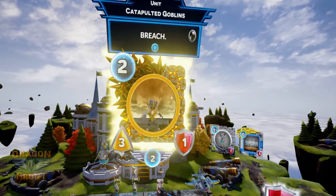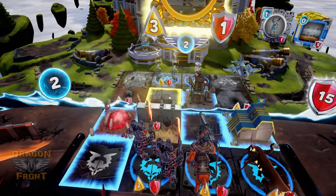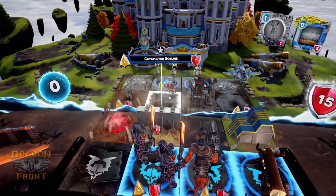Strife requires finesse, as they have units that can spawn outside of their spawn row. This is great for an aggressive tactic, but on your next turn you're not going to be generating any mana from that unit. So if you're going to be playing a lot of cards with breach, you're going to want other options for generating mana.